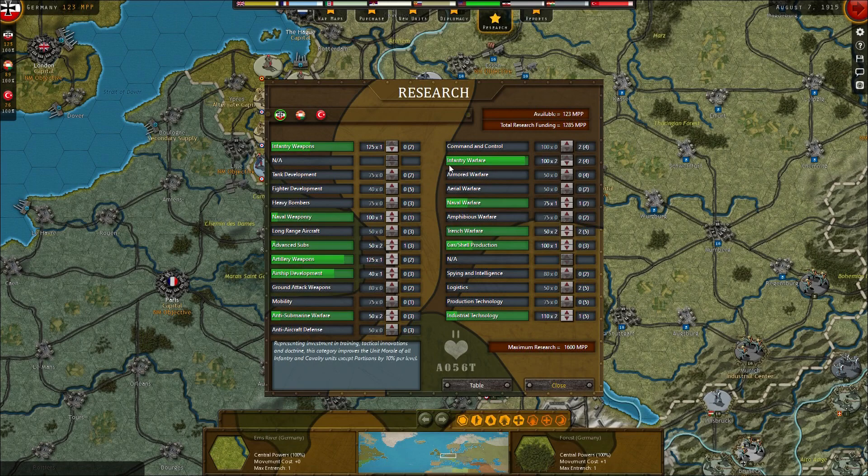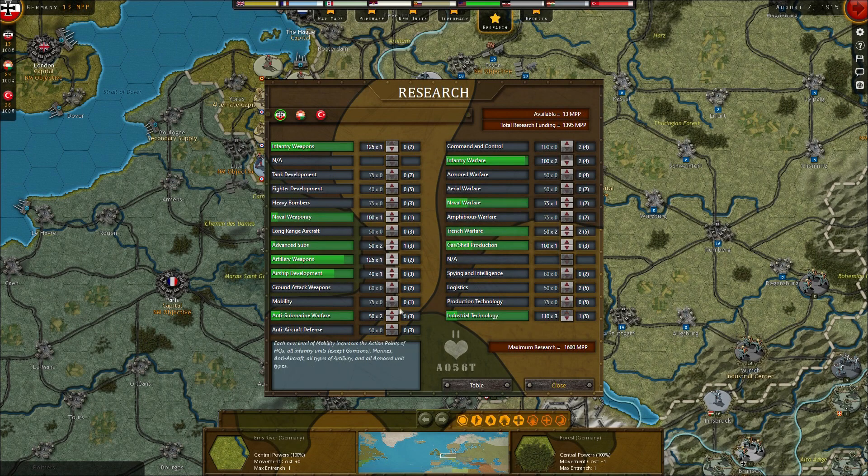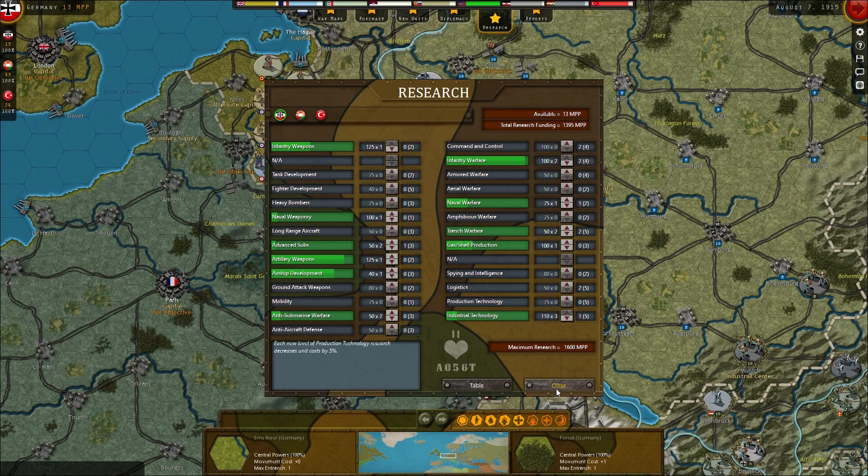Infantry research getting done. Naval warfare is now getting done. Naval weaponry is getting done. Industrial tech. Trench — we'll keep going on the industrial tech, get their money coming in. Submarines doing nicely. Naval warfare doing okay. I think we'll put one more into trench. Insufficient funds — we're done.